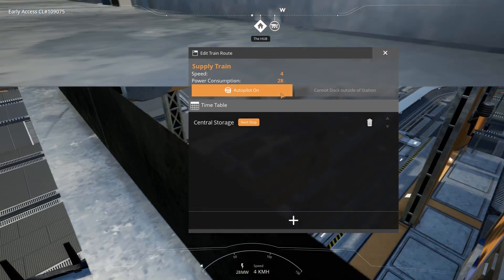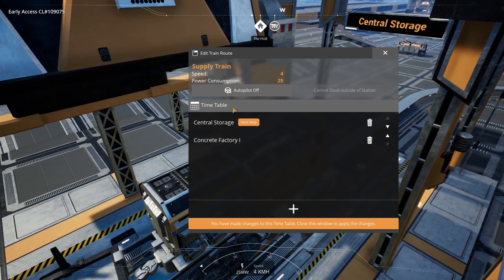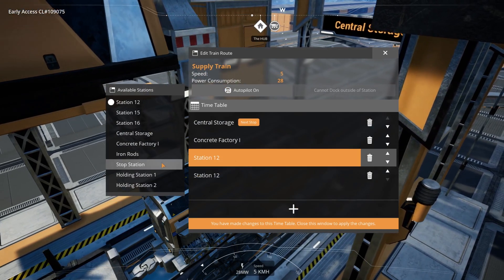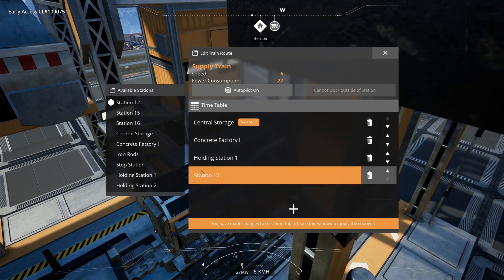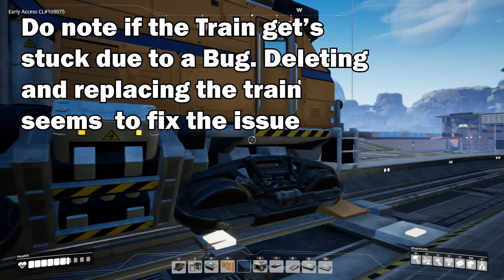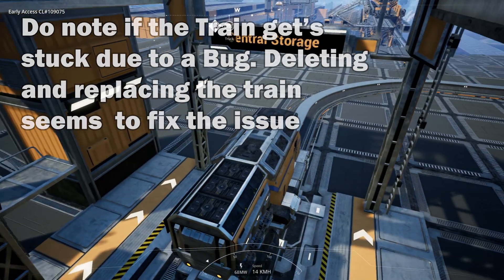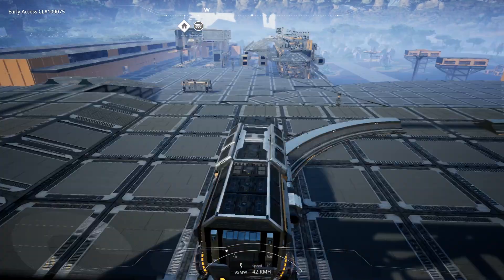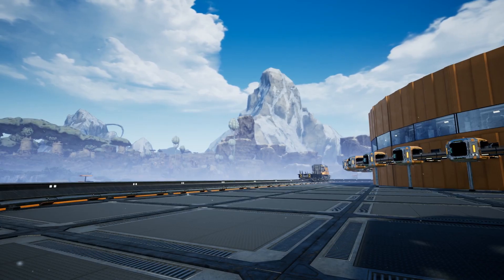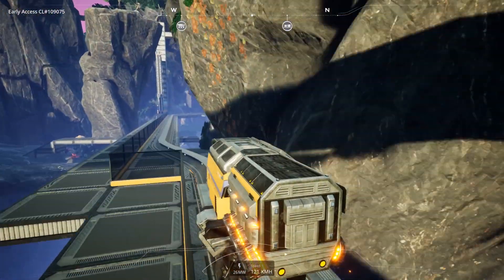But now time for a few more little tips. I thought about having an extra station to actually hold the train — that way you can place the train station nearer the factories, which will decrease the time for the train to go to the factory, collect the items, and return to the central storage area. To do this I would just place a holding station closer to the factories, maybe halfway along, and then add an extra stop on the train station timetable.